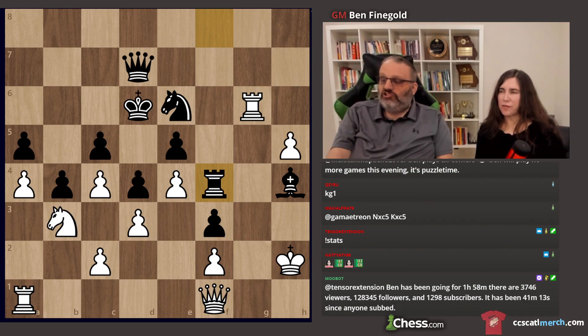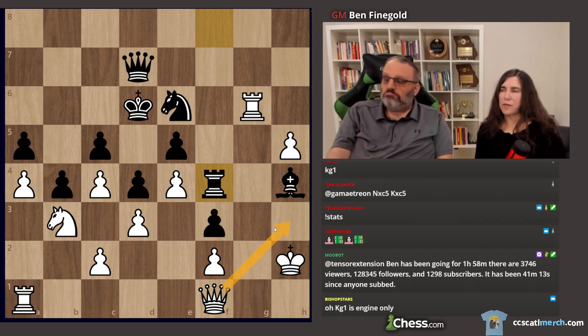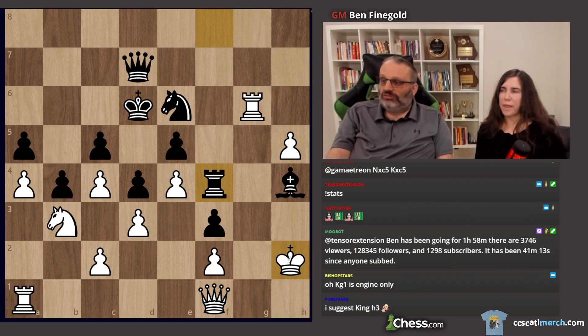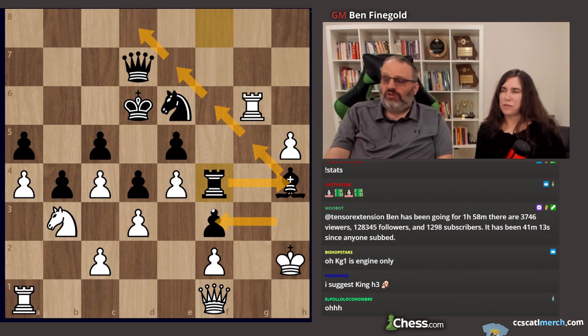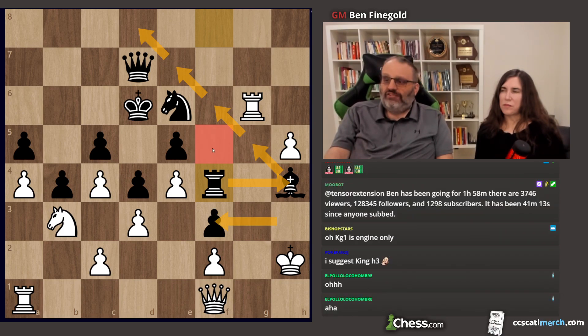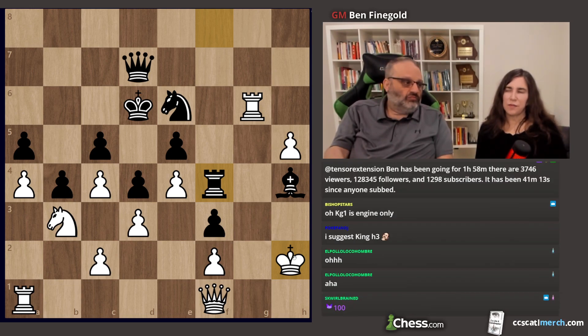I think it's King G1, because that stops Bishop takes F2 check. Then I'll play Queen H3 next move no matter what you do, because the knight can't move — it's pinned. You don't have Bishop takes F2 because my king defends it. And if you play Bishop somewhere else and then Rook H4, I don't care — I'll just play Queen takes F3 or Queen F5, because my king's on G1.